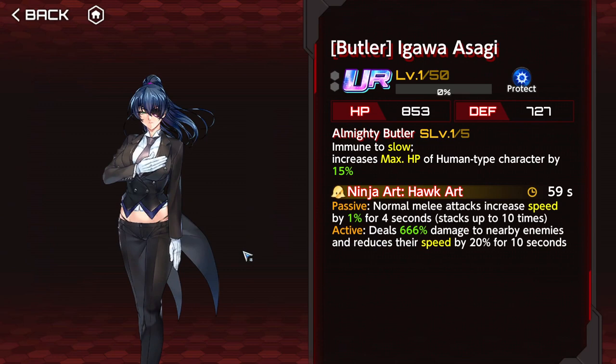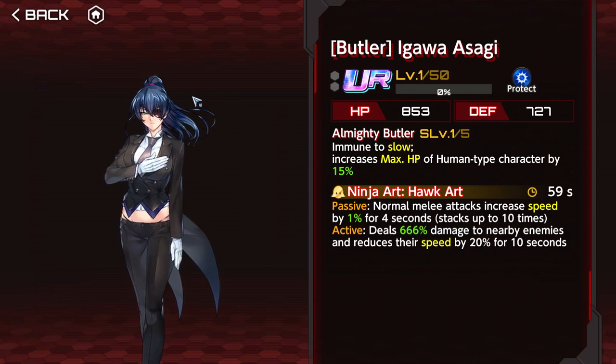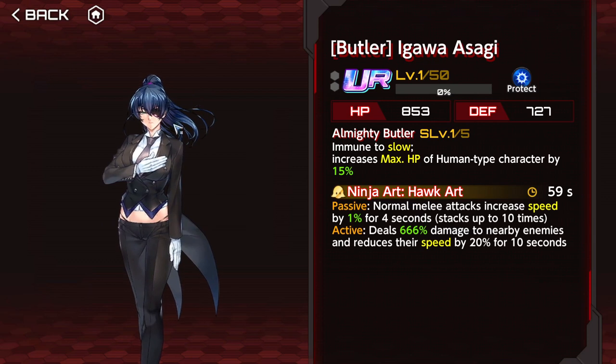Butler Asagi — we got about three copies. This is worth enchanting even at three copies because of the HP increase, and the immune to slow is invaluable — sometimes slow is very rough on some stages. The extra passive: normal melee attacking increases speed by 2% for 4 seconds, stacking up to 10 times — really good to have a speed increase. The active deals damage and reduces enemy speed by 20% for 10 seconds. Amazing — you do want to enchant this one.